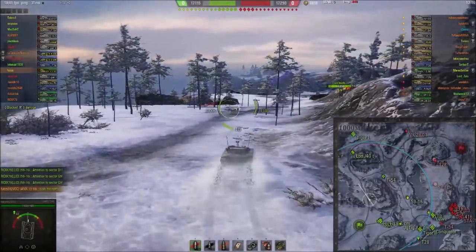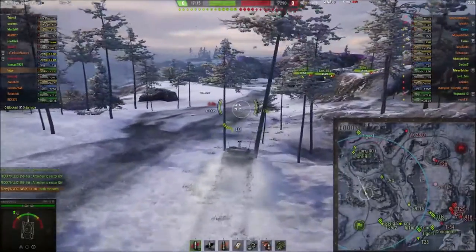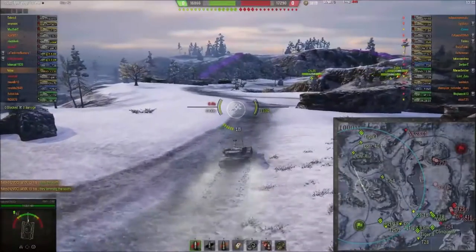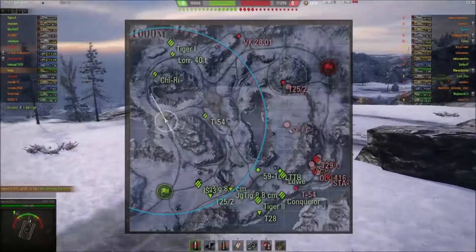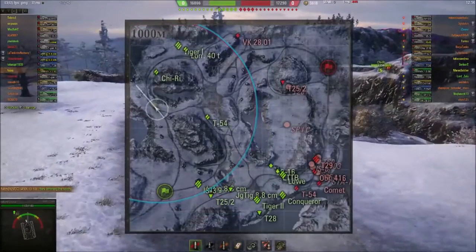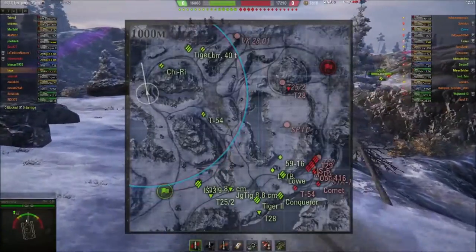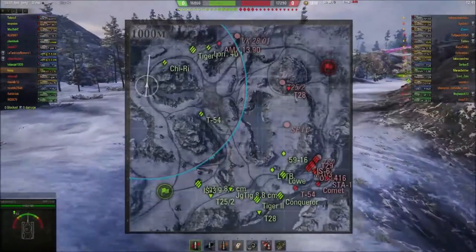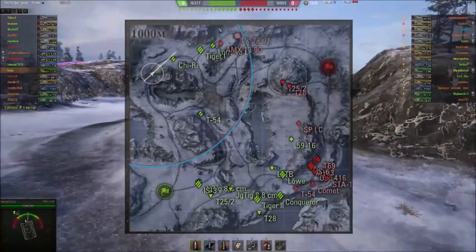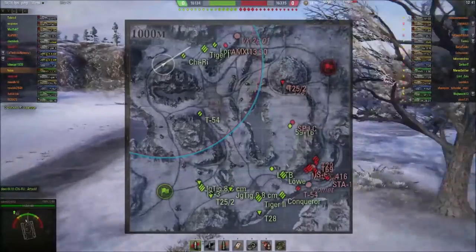We went to the middle of the map, did a little bit of spotting, not a lot was happening, so we've fallen back and are now starting to make our move north. As you can see, the majority of their team is in this section of the map. The only tank not yet spotted is their AMX 1390, and we know they've got four tanks here. Now the 1390 shows up — so we know there's two here, two here, one here, and the rest of their team down there.